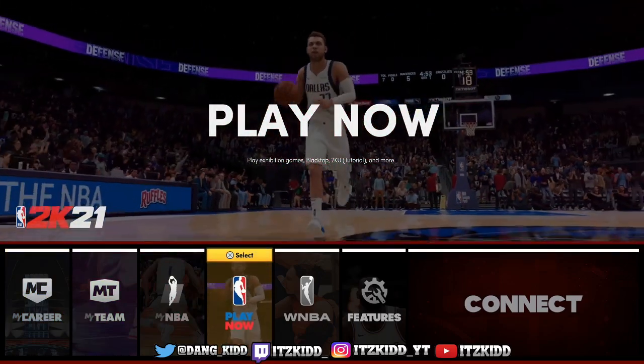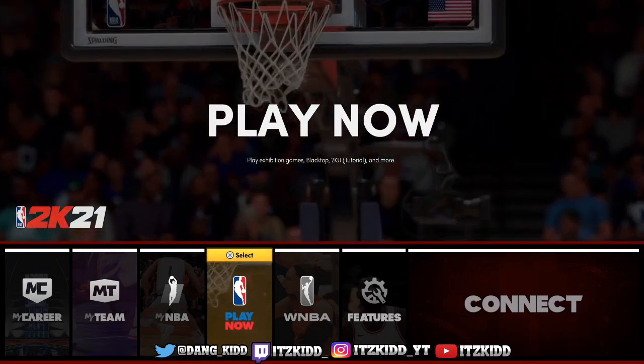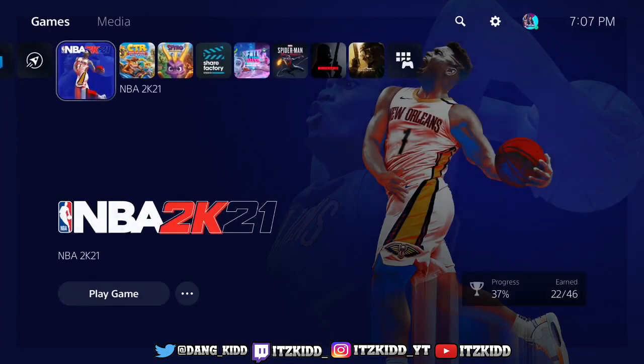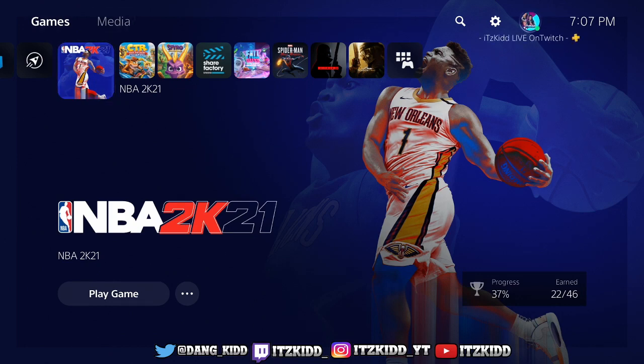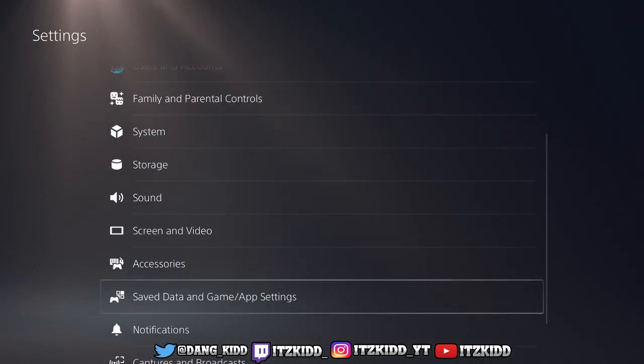All you want to do is press OK through all of that, then close the app. A lot of people freak out because when it says all those errors, it means you lost all your data for 2K — your MyPlayer and everything. But as long as you do it this way, you are going to get your players and all that stuff back. Go into your Settings and go back to your Save Data and Game App Settings.